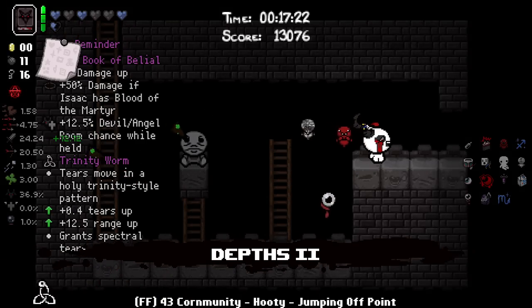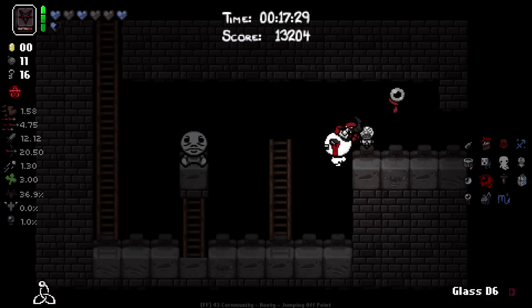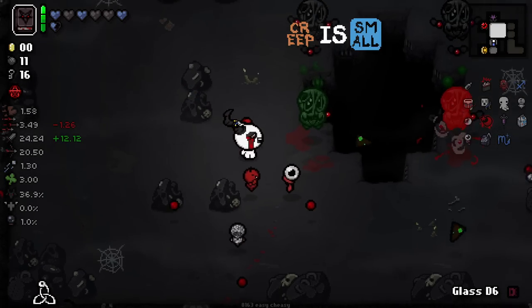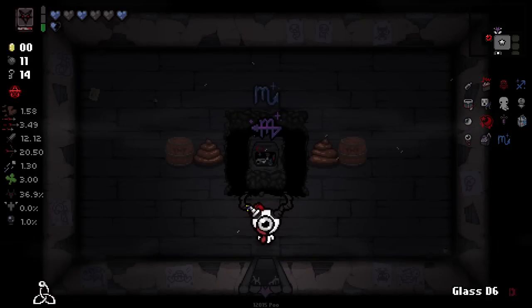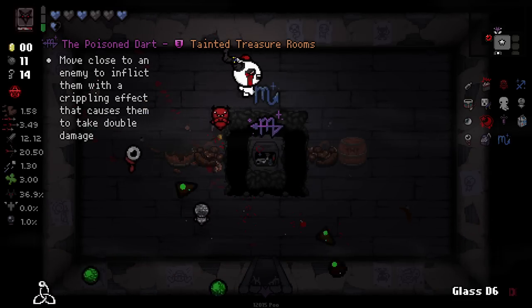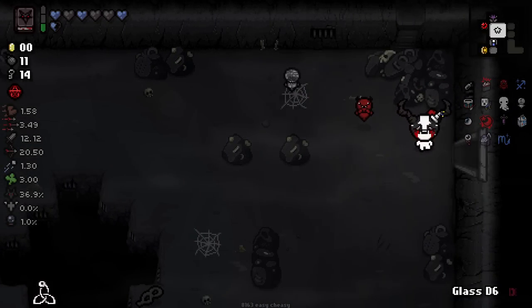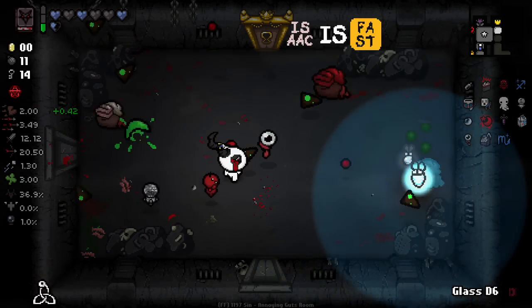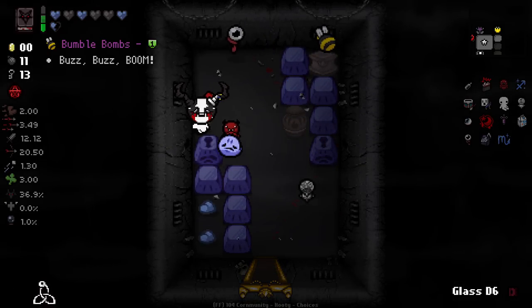Two soul hearts and a crawl space here — that is very, very nice. And this is a black market too. We do need to be wary of time but I'd like to check out what we have going on here. Unfortunately nothing particularly exciting, but we did get a glass D6 which is very, very good. The car battery is definitely something I want, but our current HP just doesn't really allow for it. Move close to an enemy to inflict them with a crippling effect that causes them to take double damage — I think that sounds very good with our current setup.